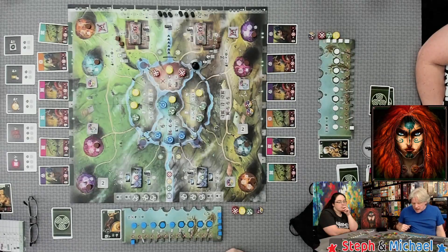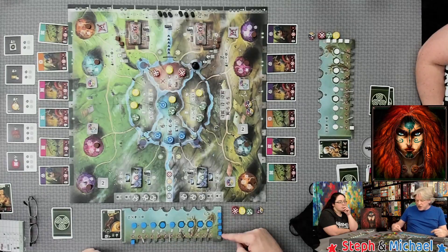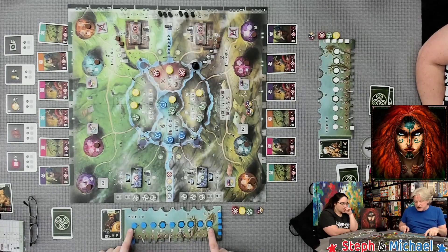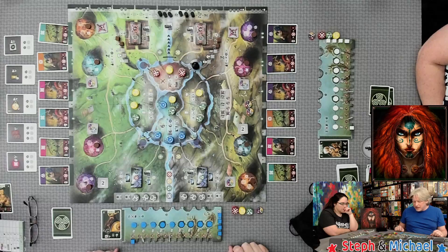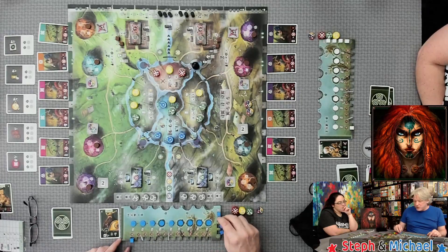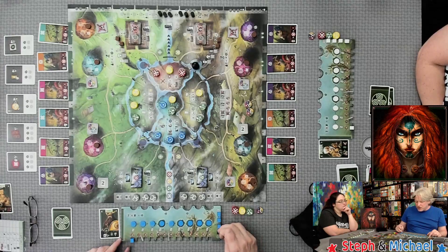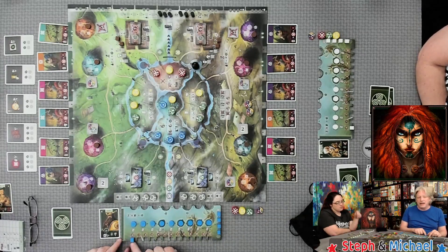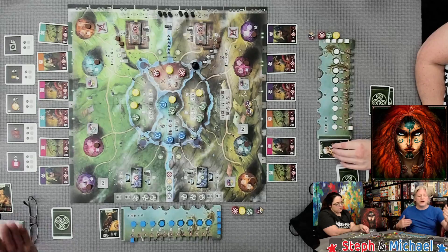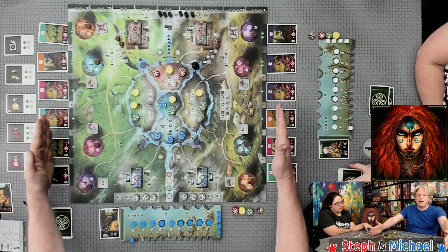Each player gets their player color, placing cubes on the side, a strength marker cube on the zero spot, and all of the citadel discs placed in the holes. Unfortunately it is not a double-layer player board, so be advised: if you knock this around you will knock these cubes out. The strength marker on the bottom does matter a lot.